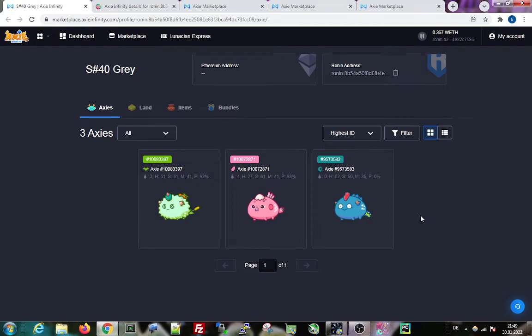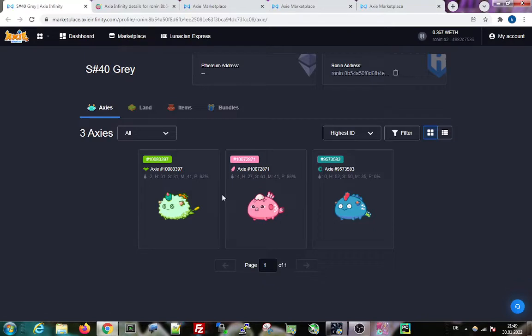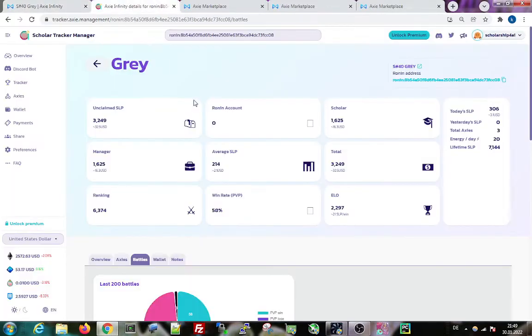Hello everybody, welcome to my channel. Last season one of my scholars came up with a team — he wanted a normal plant, a nice bird, and a dusk. He's currently performing very well and I want to share this with you. If you look at my scholar's performance, he has around a 58% win rate and he's at 2300 MMR with this team, which is quite decent.